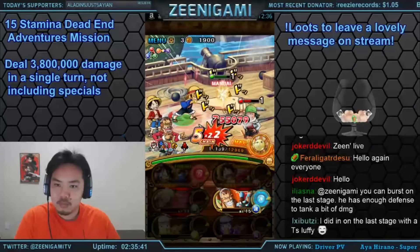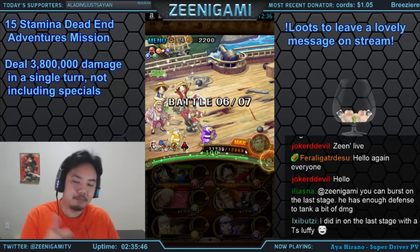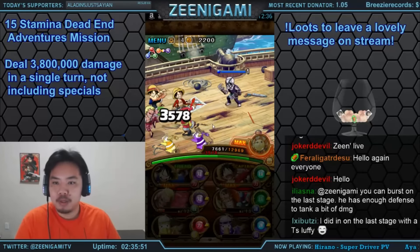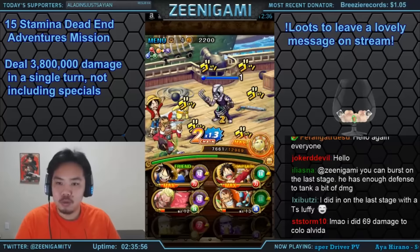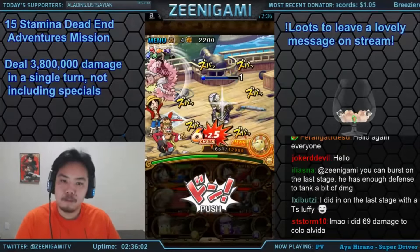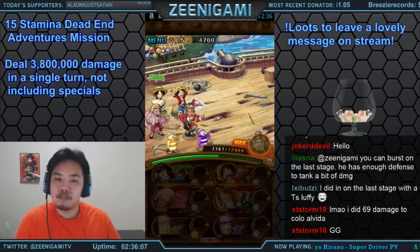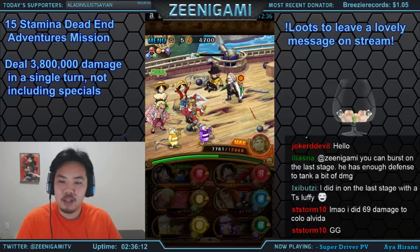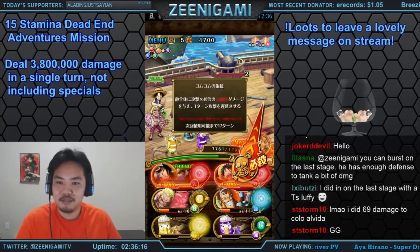Hit every single perfect and you are good to go. That's four million damage — more than the 3.8 million needed. You can use many different teams; use the damage calculator to find out if your team can do it. You can even burst on the final stage — for example, using a double Law team with a Cavendish sub, you can have Cavendish himself do more than 3.8 million damage just by attacking with some other characters first on the final stage. Remember that Gaspar on the final stage has some decent defense, so you won't die too early — he only has maybe 500,000 hit points.